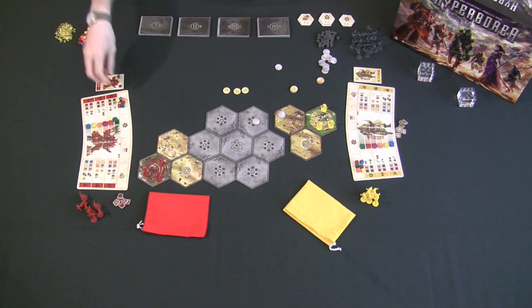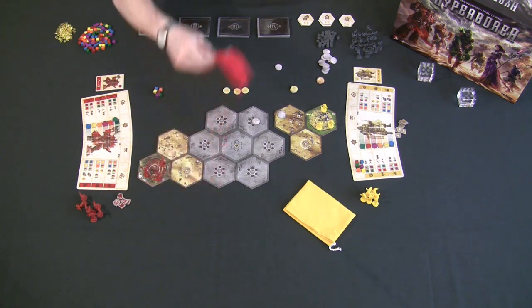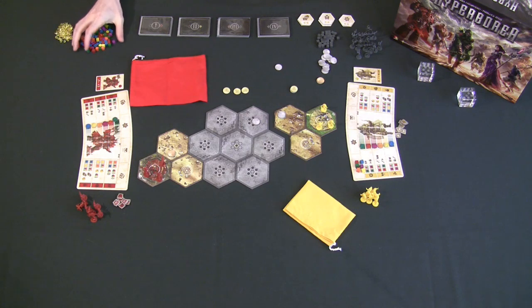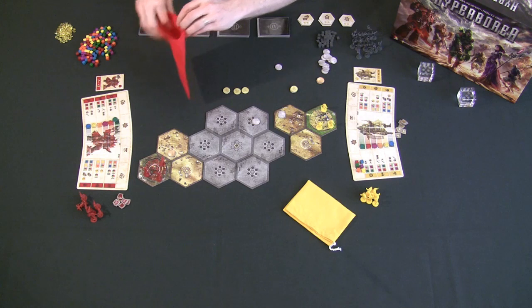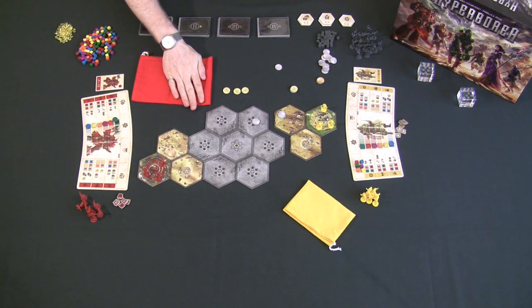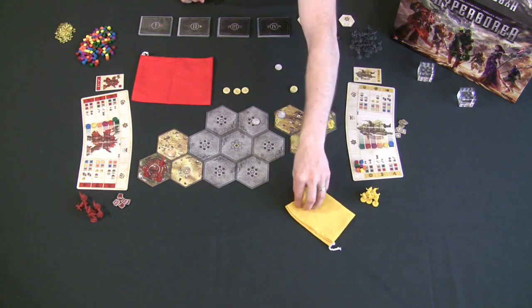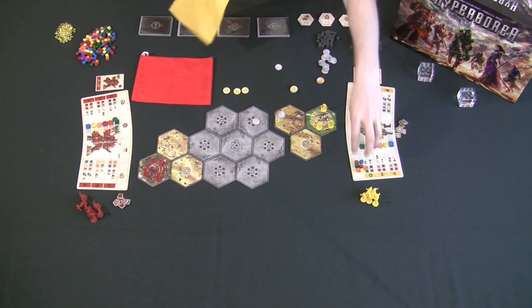Each player puts all six of their starting race cubes into their bag, then adds one additional cube of any color they choose — part of the early strategy. You now have seven cubes total, with five different colors and two of the same color. Every player does the same, loading their bag.